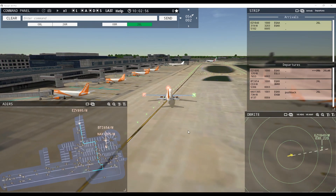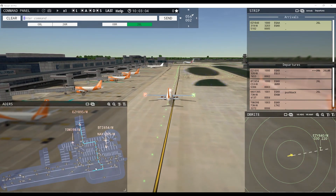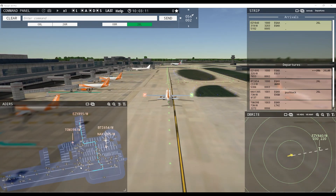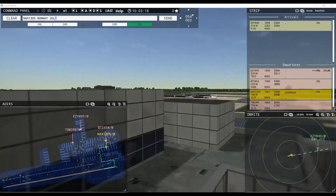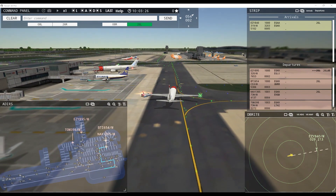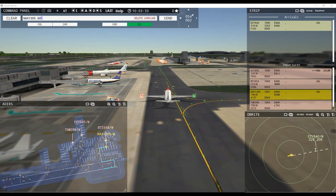We've got arrivals coming in and we'll be using runway 26 left for arrivals and departures. Ground, Jet 39H request pushback. It seems runway 26 right is not being used normally so I'll leave it. North Shuttle 1205, runway 26 left via November Zulu — unable taxi, request detailed taxi instructions. North Shuttle 1305, runway 26 left via November Zulu — still unable.